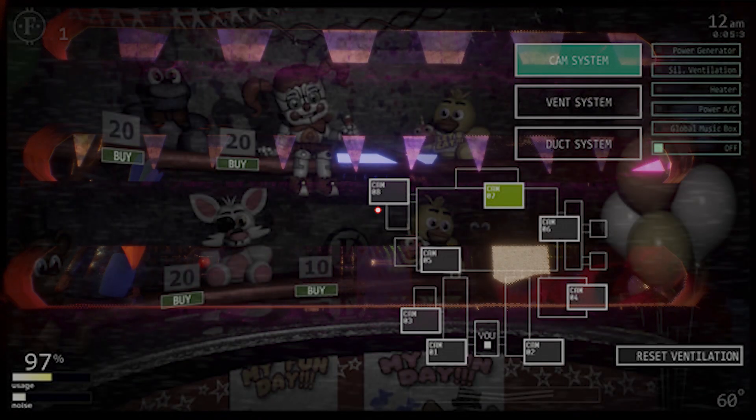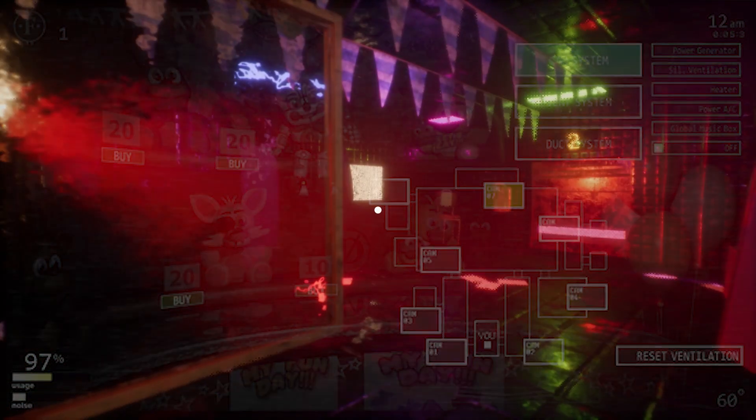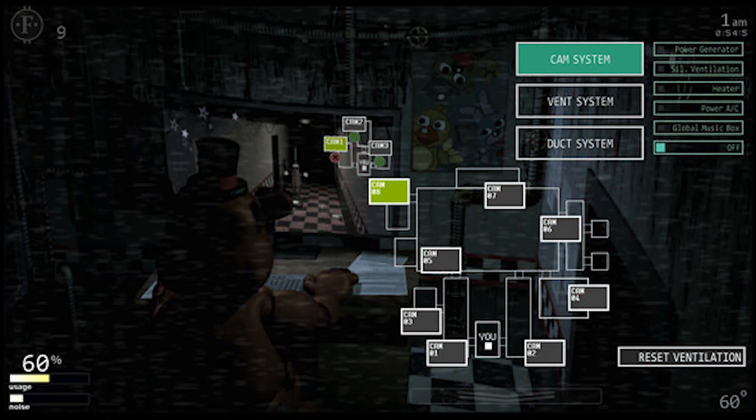After that we got a look at the Prize Corner - Camera 7. Since no cam system is currently selected, that's how you're able to look around. You can see a variety of different plushies you can buy: Bonnie, Baby, Mangle, Funtime Foxy, and a bunch of others you can purchase.